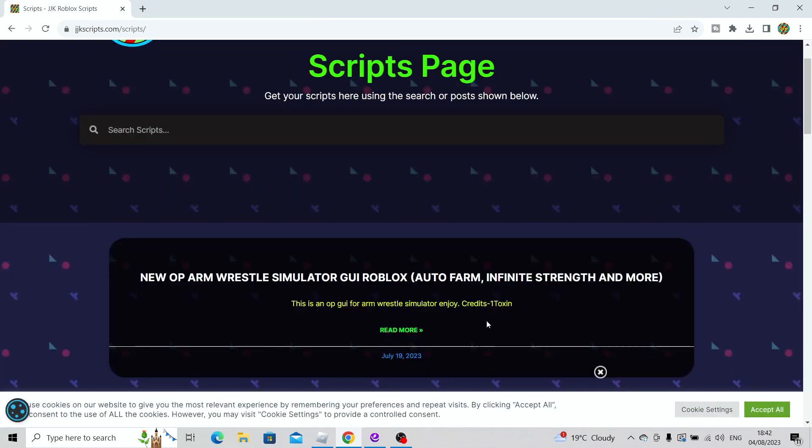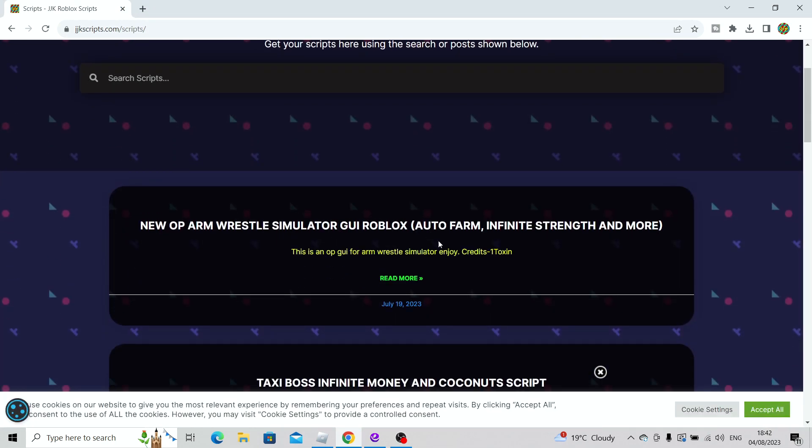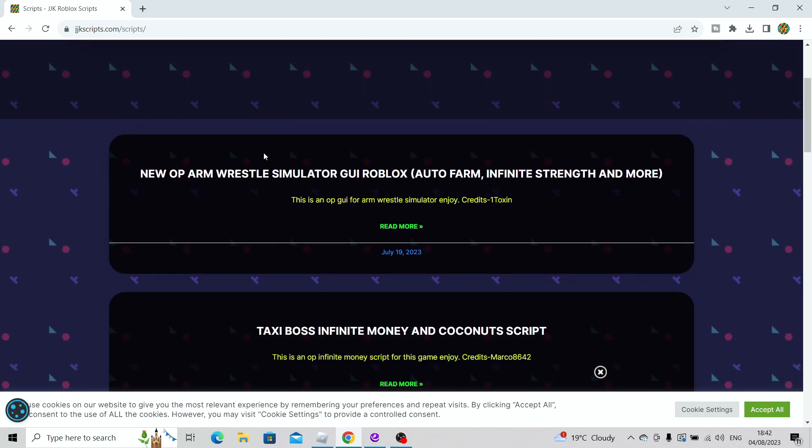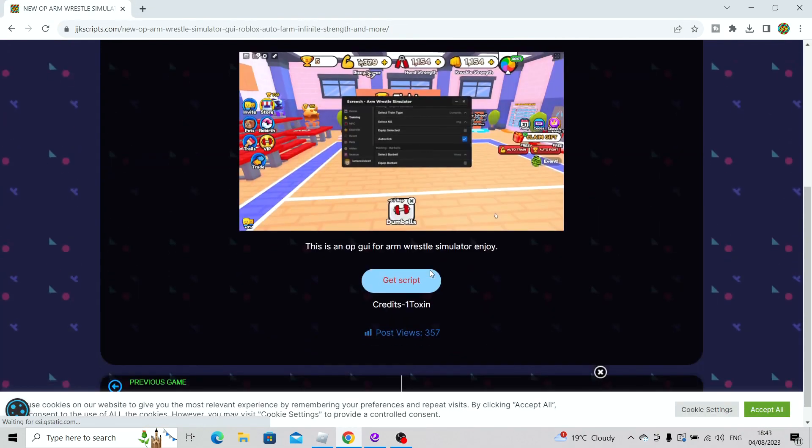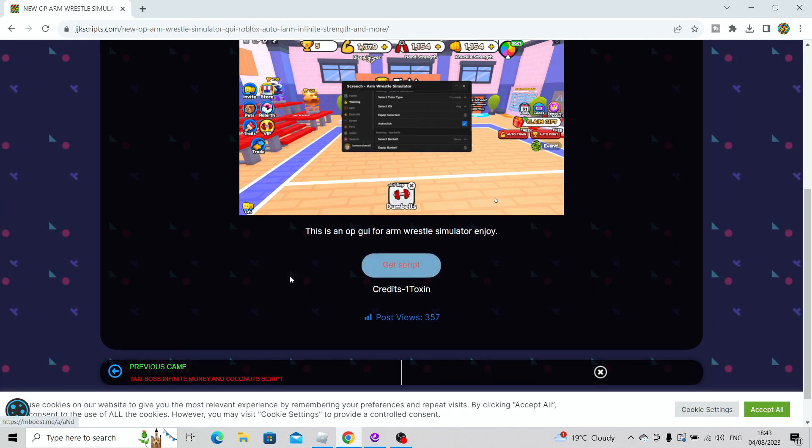Obviously close up any pop-ups that may appear. When the video is uploaded it'll be at the top, but right now it's not because the video isn't uploaded yet. You should see bloxfruits on the last GUI first. After you click on the bloxfruits GUI, all you have to do is click 'Get Script', complete the steps, and you'll be able to get the script.